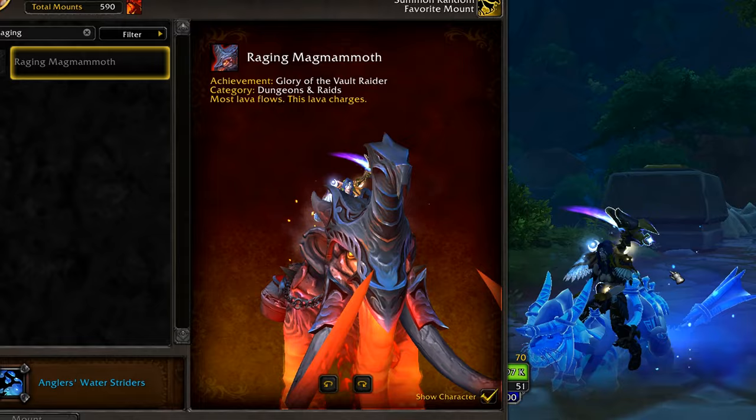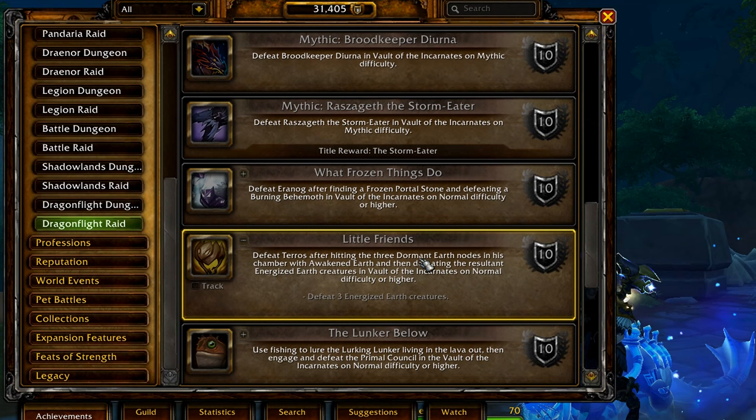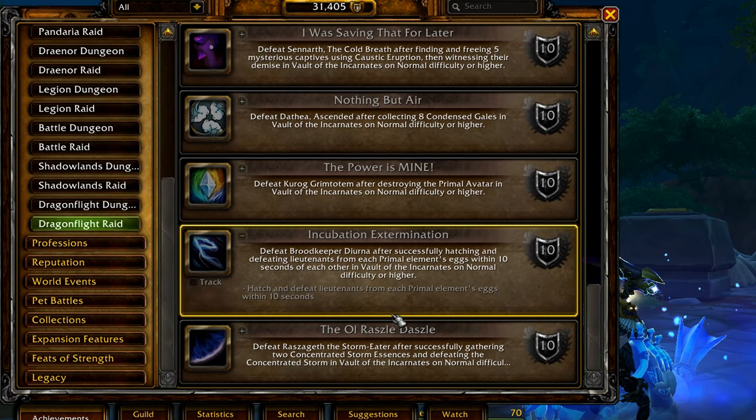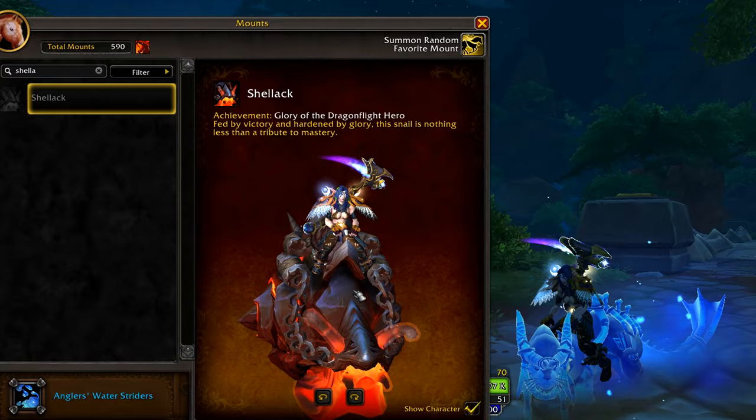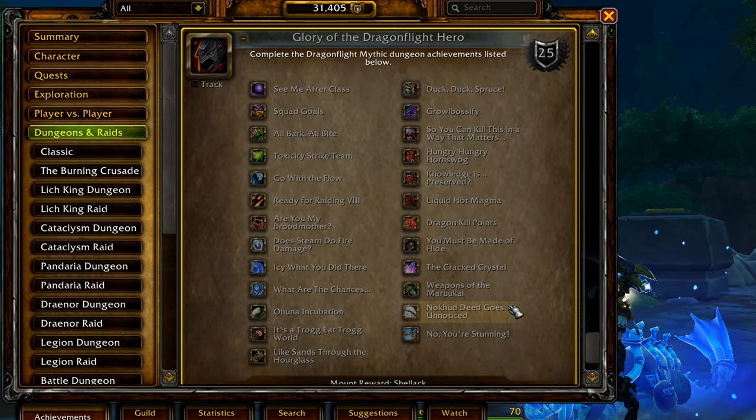Then there are the two glory mounts. Raging Magmammoth is the reward for Glory of the Vault Raider — this is quite easy later on in other patches or even in later expansions, but finding a group and pulling off all the achievements in the first patch of the raid is quite challenging, unless you have a guild dedicated for this. Same for the Glory of the Dragonflight Hero dungeon, which drops Shell of Luck, just for the huge amount of achievements required and the teamwork needed with a coordinated group to pull them off at every dungeon boss in the expansion.